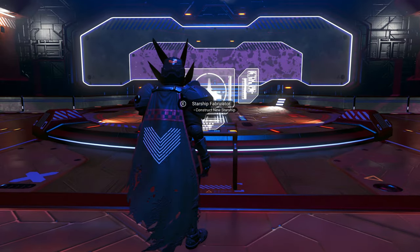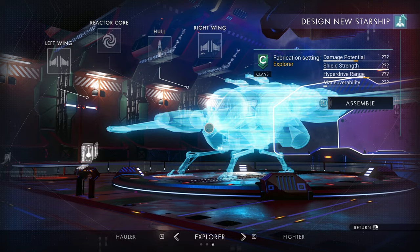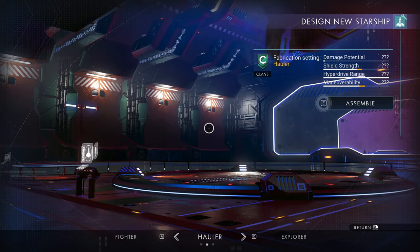You go to the middle here to the Starship Fabricator. Now, in the trailer there's the option to build shuttles, but that feature is not in the game right now. That might come in later, but for now we have Explorers, Fighters, and Haulers.